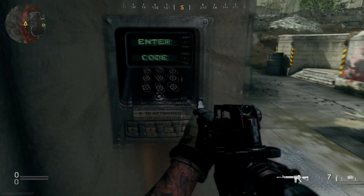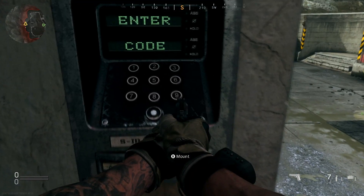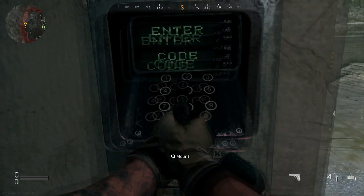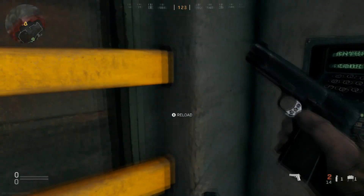If you mess it up don't worry, you can still do it again — just use something that is single fire. When you do end up getting the code correct, hold your interaction key and you'll be able to get in. Also, when you do get in here there will be a second side easter egg that I'll show you as a bonus, because it's really really cool.